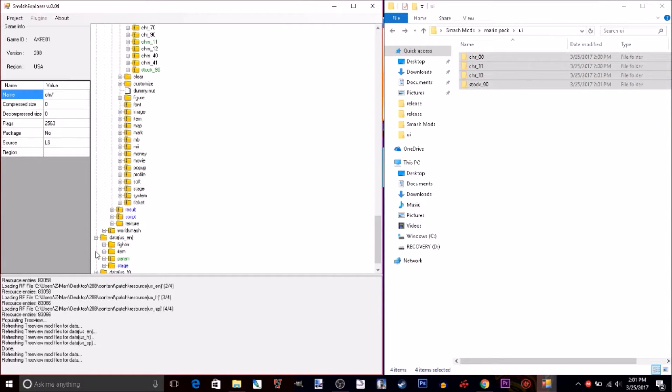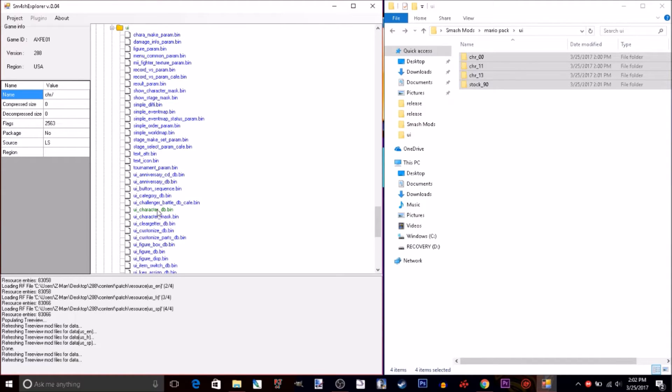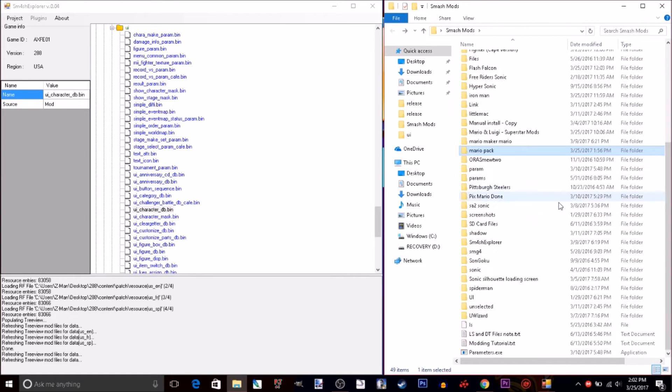Now, what you need to do is go to Data, then US or EN depending on your region — I'm USA. Go to UI, and then this will be blue for you. What you want to do is just right-click and press Extract. I already did that, so let's just go to my folder.